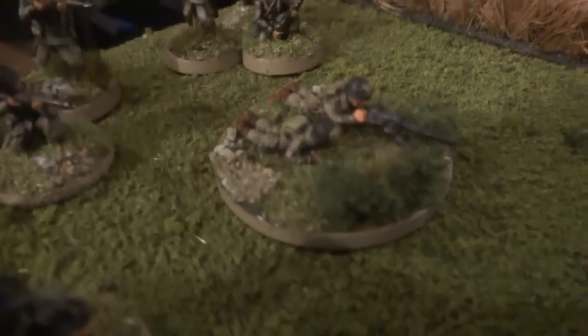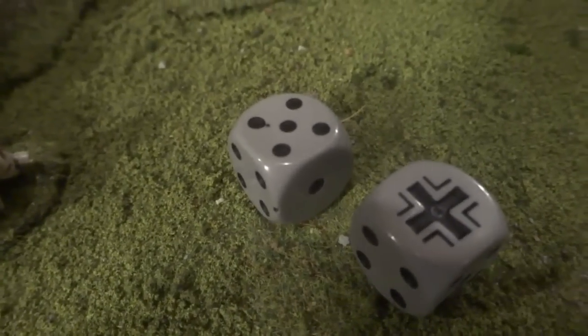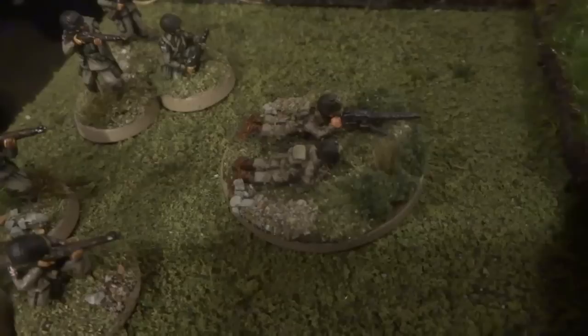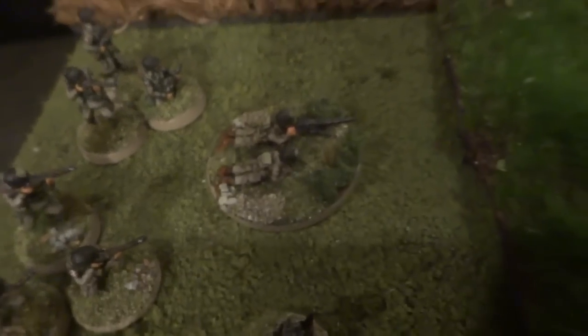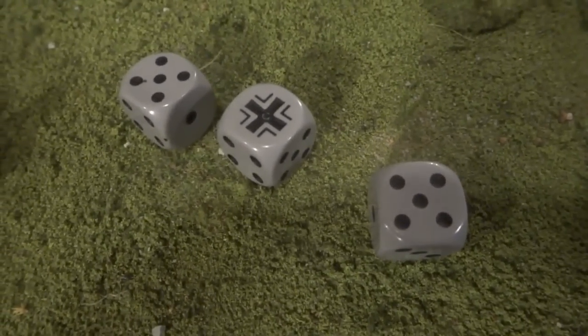If that was just one hit, the MG team would be pinned — they can't move in their active turn. If it's two hits — a five and a six, for example — the MG team would be suppressed and a non-effective unit until rallied, which would require an active phase where the Americans need the initiative. But three hits is quite extraordinary — that means they're out of the game. We remove the American MG team; they're gone.